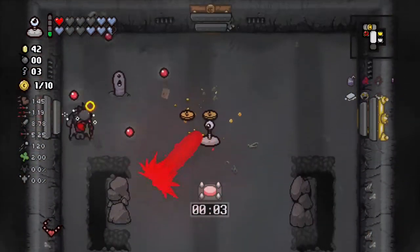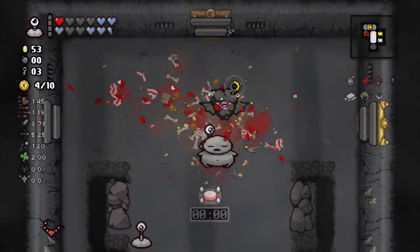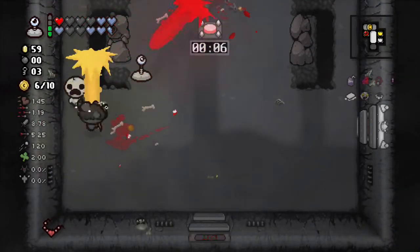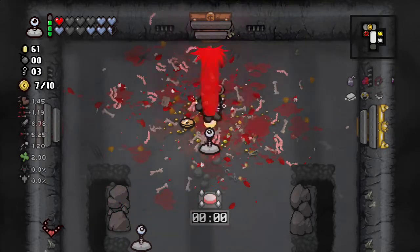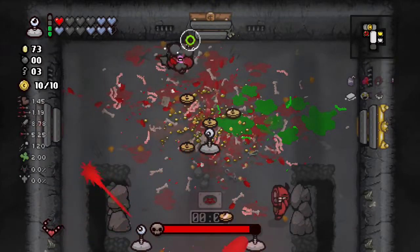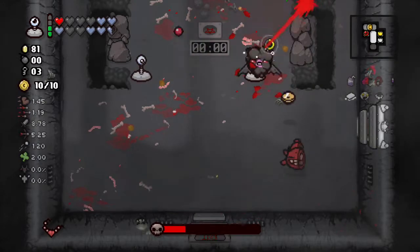We're looking for items that increase range as well. Sprinkler — look out! Let's drop another one down here on the side so we're getting as much damage output as possible. Head of the Keeper is a good benefit — there's a possibility we might hit 99 cents. Look how early it is in the run and we're already at 60. Drop sprinkler on this side, now we're protected on all angles. Very simple — I'm surprised I didn't get hit.